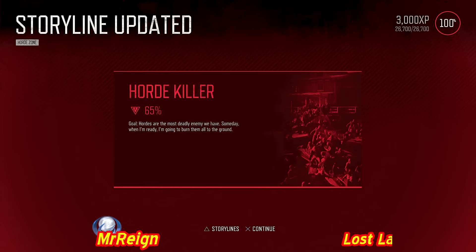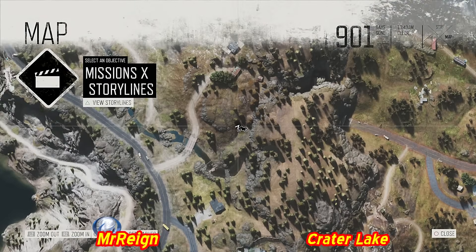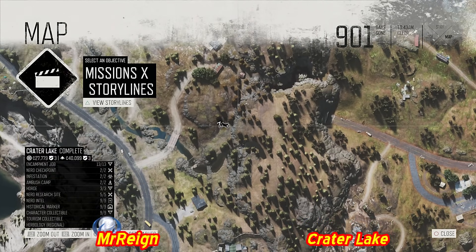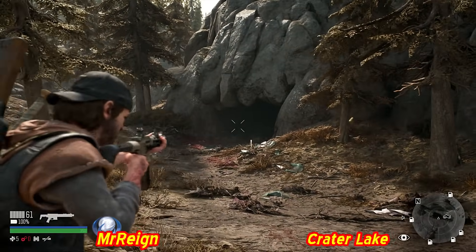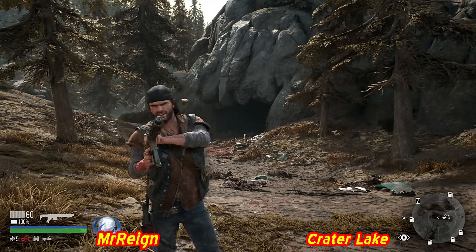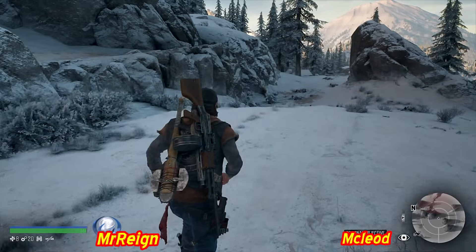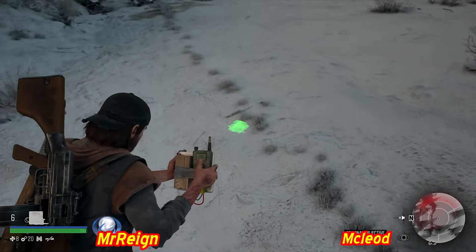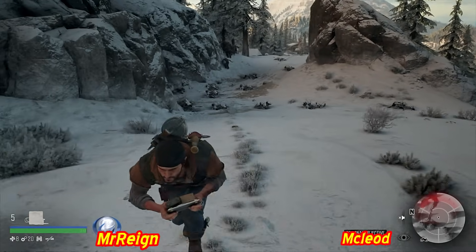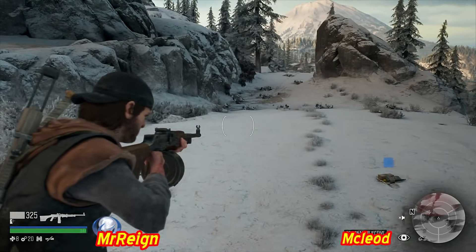Moving on to Crater Lake - only three hordes here. First: Roomview Ranch horde - not filmed but location is shown on the map. From this point onward, swarmer counts are recorded after each horde. Second: McLeod Ridge horde - 152 swarmers, probably 150 with a couple of extra stragglers. Enemies are going into the cave. Waiting in ambush - setting the ambush and making them come to you rather than going to them. That's likely what hard mode will demand.